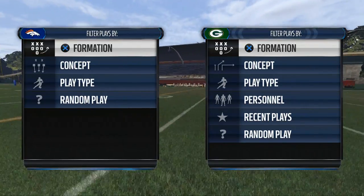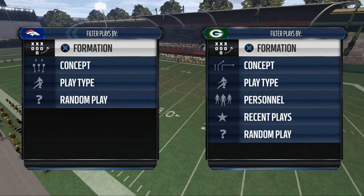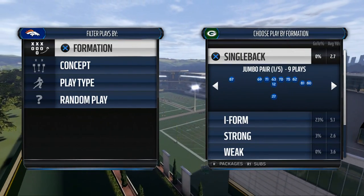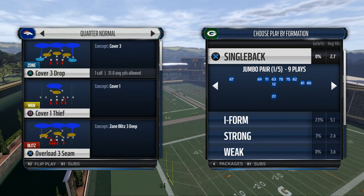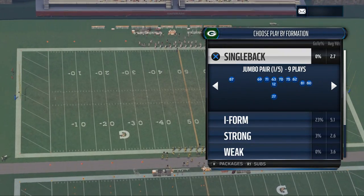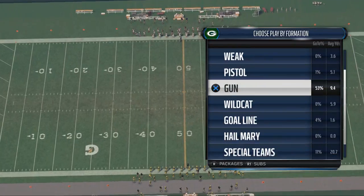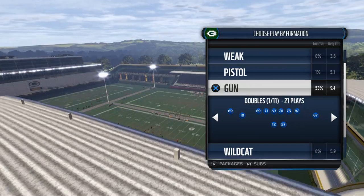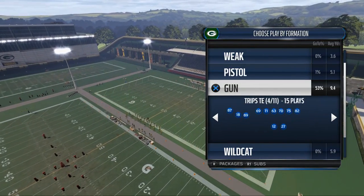Good afternoon Madden 16 fans. My name is Cody and I'm really excited to share this tip with you guys over at MuttHead.com. What we're going to be doing today is we're going to be teaching you how to beat man-to-man defense in Madden NFL 16. We've all had those guys that come out in quarter normal and they run the play two-man QB contain. I'm going to be showing you a few tactics that you can use from the Kansas City Chiefs playbook to help you beat that kind of a style of defense.